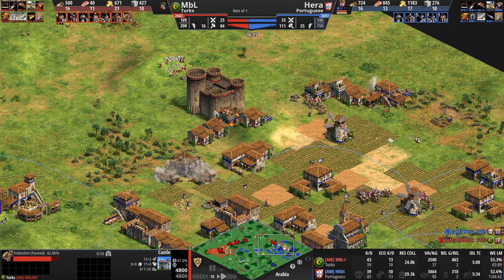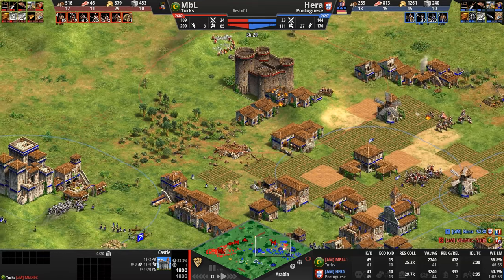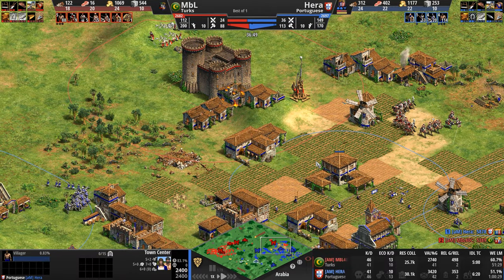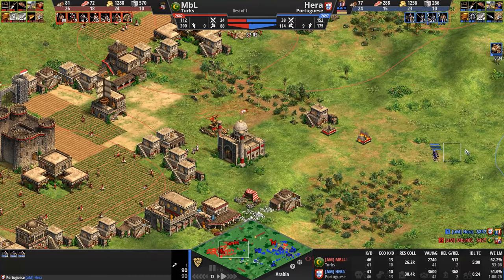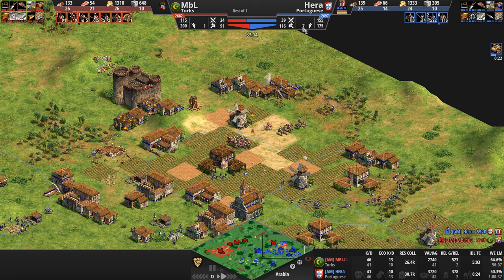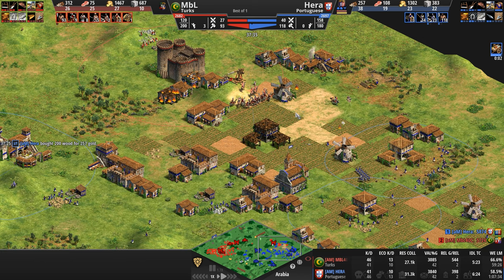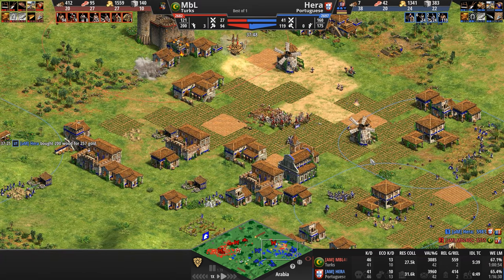Where are the trebs? There is the treb — one is going to pop out. Not that he really needs to worry about any of these structures. The treb pops out, looks left, looks right. It will most likely go after the town center, though it probably should go after some military structures. Big fiery ball moves into attack position. MBL has secured his base. Hera's ahead 25 villagers, but that lead isn't as big as it seems — there are seven idle villagers plus about eight more moving around, basically 15 villagers not doing anything.